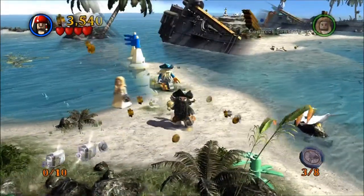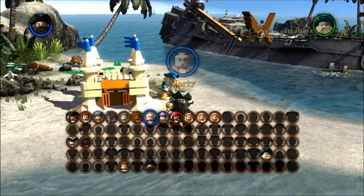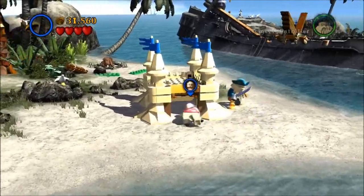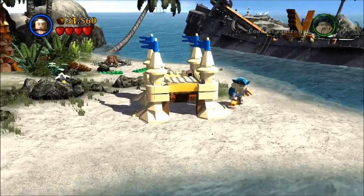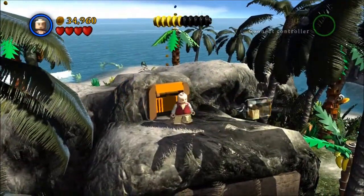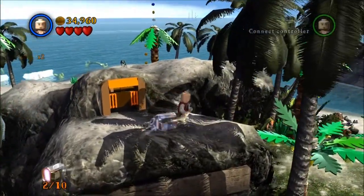There it is — first bottle. Over here you'll have to dig up the other pieces, and you have to do this on free play because you're going to need Marty or the dog to go in there. Once you put the sand castle together he'll come out, and there's just a bottle on top of the rocks.